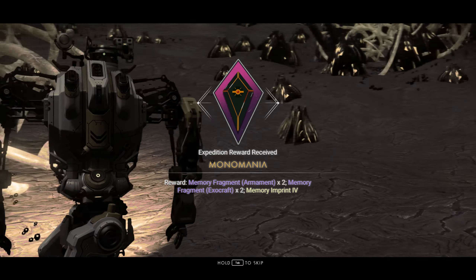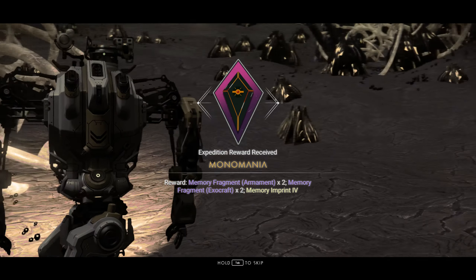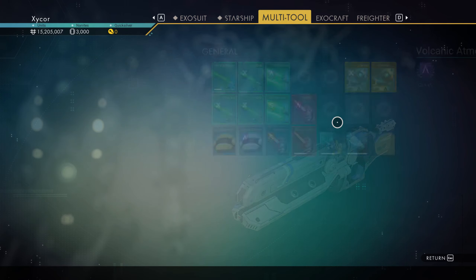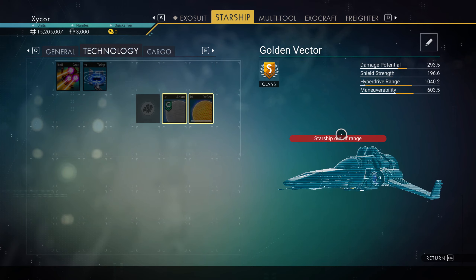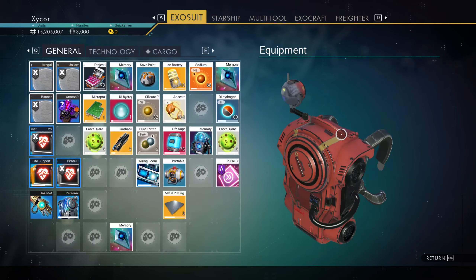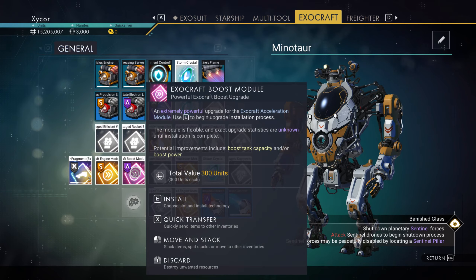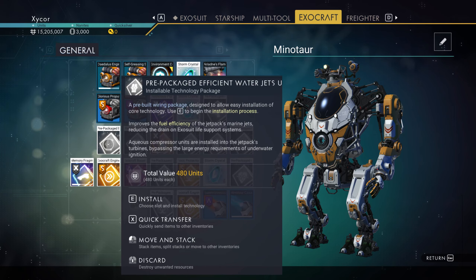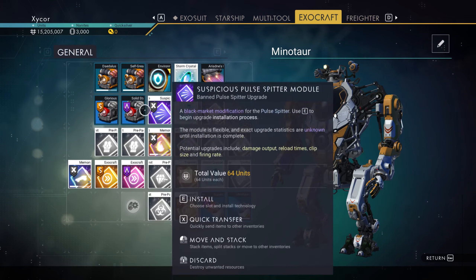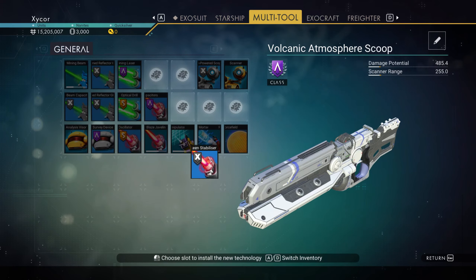Let's see what this gives me — so much stuff in this. Memory fragment armament. I'm saving too much stuff, I gotta sell stuff. I guess I need to go to the space station. Suspicious blaze javelin module — that is useful. Let's see: 5% damage, 24% time to full power. Not bad. Let's move this around and put the blaze javelin over here so I can get some nice bonuses to it.